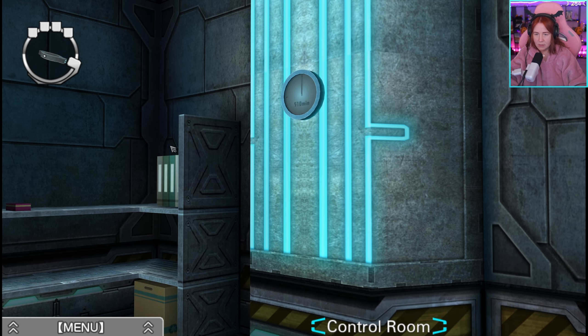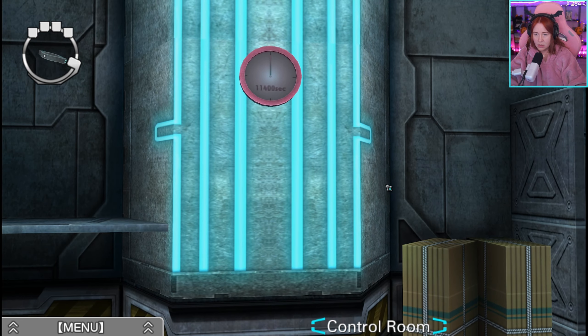Also, wir haben 510 Minuten. Was weiß ich denn? Das muss ich aufschreiben kurz. 510 durch 60 ist 8,5. Rot: 11.400. Blau: 510 Minuten.